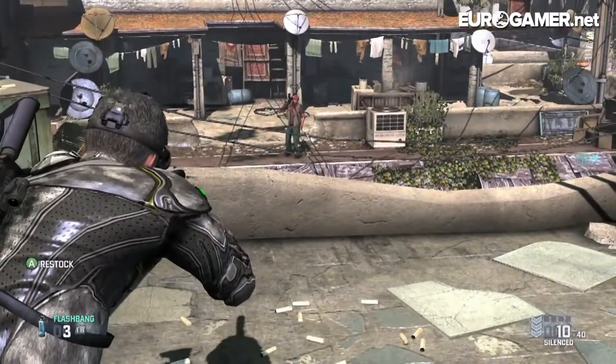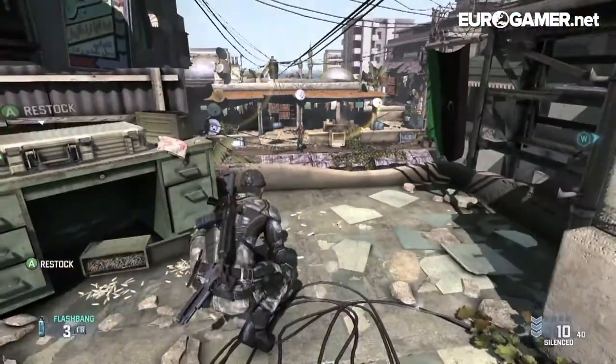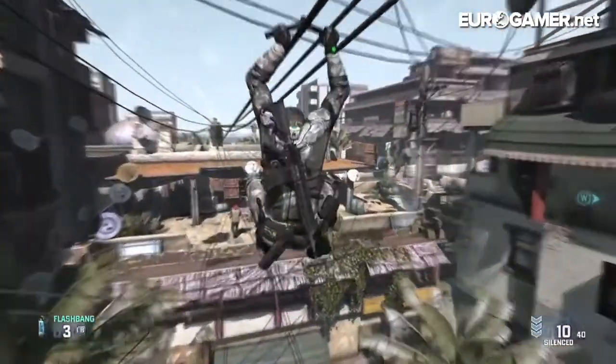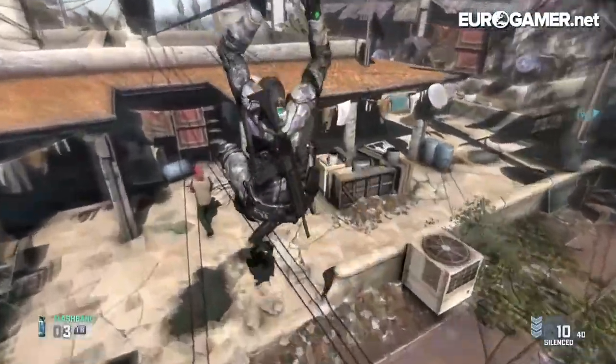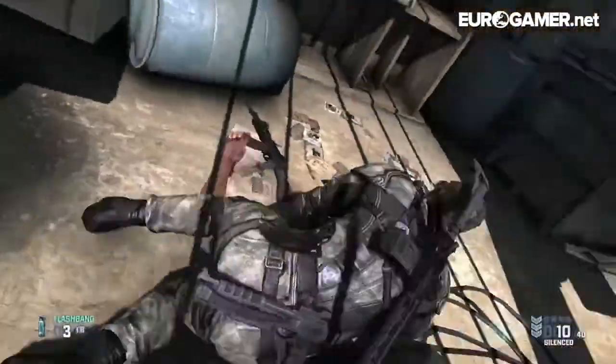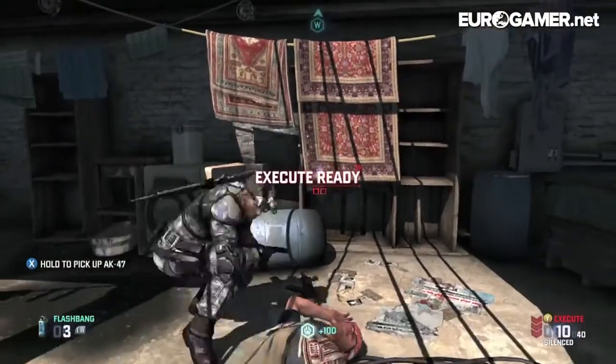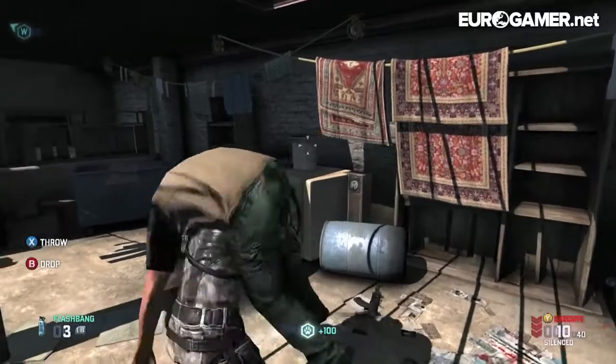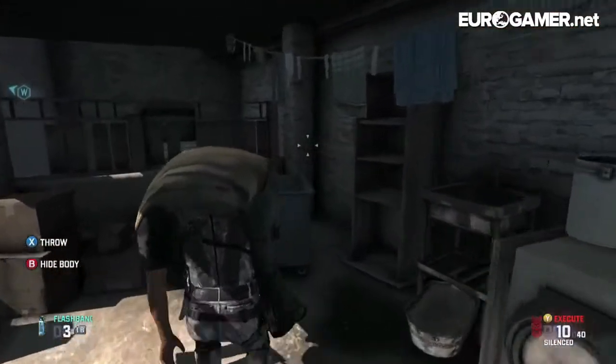First up we're going to see a demonstration of a zipline kill. This kill has fuelled Sam's mark and execute ability, which makes a return in Blacklist. And here we see Sam disposing of the body.